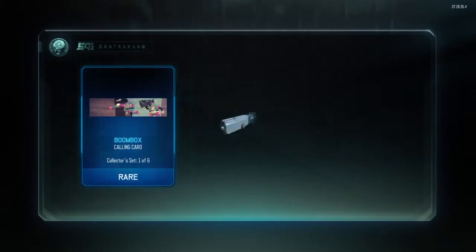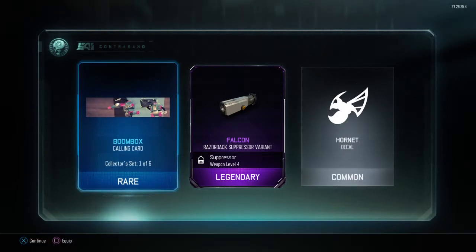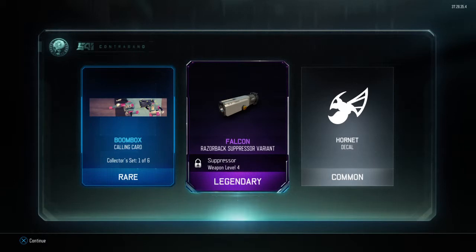At least we've got one Epic so far. Boombox Calling Card, Falcon for the Razorback, and a Suppressor. Do these things even make any difference, or do they just look different?